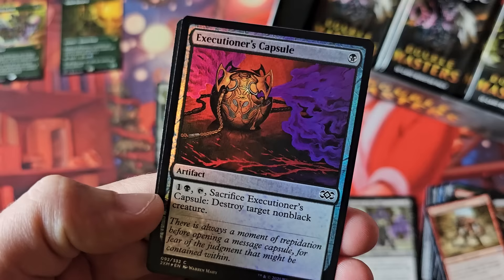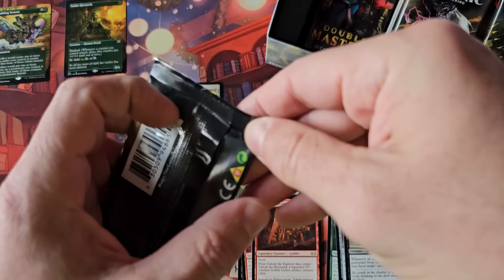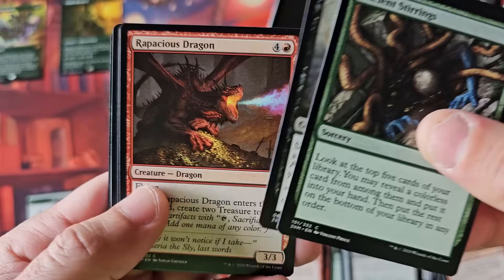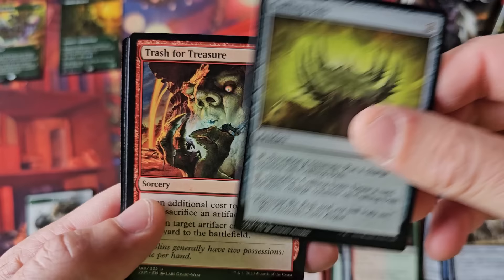Foils and special cards still contained a pretty good premium back then. This was still before things really got nuts when Chris Cox as CEO really distorted things. Ancient Stirrings — great card. The common and uncommon slots — that's why we're actually looking at them, folks. Mana Morphin' Power Rangers — great uncommon.